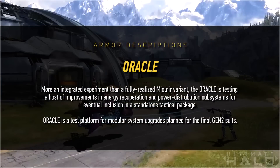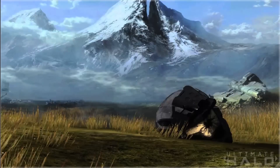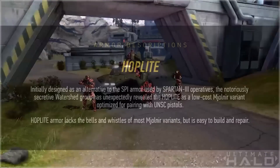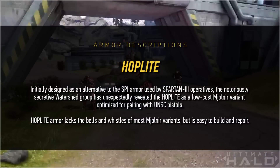Oracle: more an integrated experiment than a fully realized Mjolnir variant, the Oracle is testing a host of improvements in energy recuperation and power distribution subsystems for eventual inclusion in a standalone tactical package. Oracle is a test platform for modular system upgrades planned for the final Gen 2 suits. Juggernaut: the Juggernaut's design was thought lost during the fall of Reach. Recovered by a corporate scout team in 2553, the prototype helmets were paired with the Gen 2 prototype harness and shipped to Anvil Station for integration testing. Each Juggernaut helmet is dabbed with vitrified dirt from Reach as a reminder of what is at stake — that's interesting. Hoplite: initially designed as an alternative to the SPI armor used by Spartan III operatives, the Watershed Group has unexpectedly revealed the Hoplite as a low-cost Mjolnir variant optimized for pairing with UNSC pistols. Hoplite armor lacks the bells and whistles of most Mjolnir variants, but it's easy to build and repair — this makes me think the Hoplite variant will be a little bit cheaper than other armor.